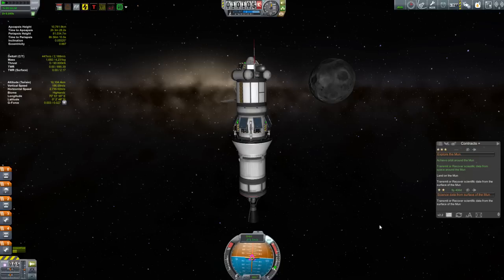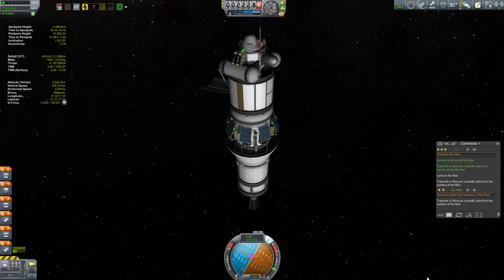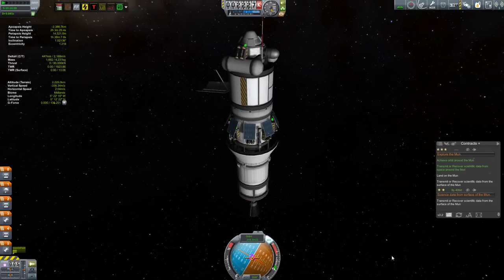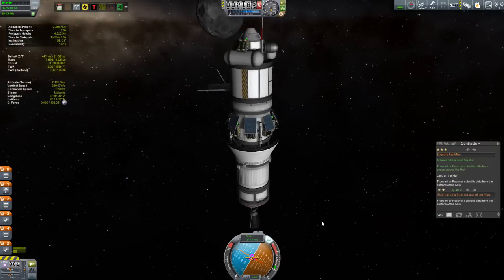You can see here that with the solar panels, I angled them because I knew it would be sitting on the surface and the sun might be above it. So I wanted it to be able to collect enough sunlight to operate. And I did that using the new editing commands in the VAB and space plane hangar — the new rotation and translation commands. I've got to say I really like them. I stuck the batteries underneath the solar panels just to make it look like they have some sort of support.